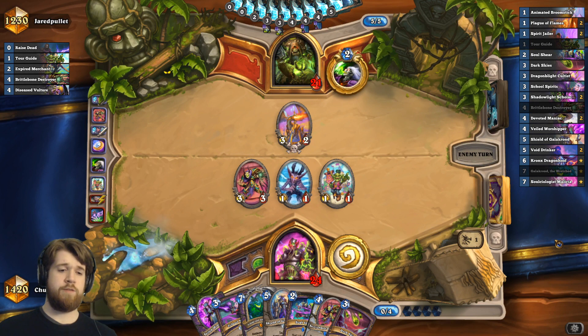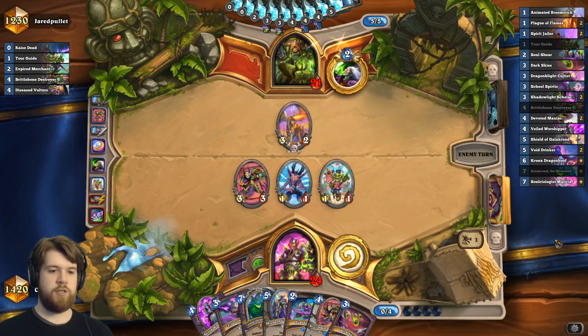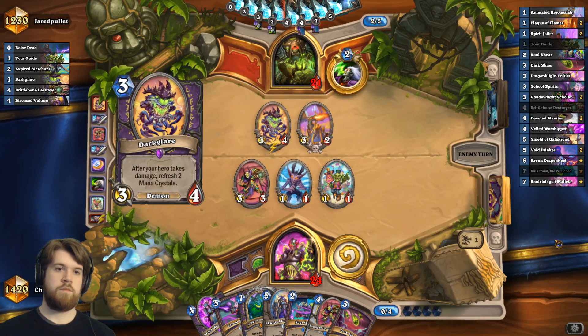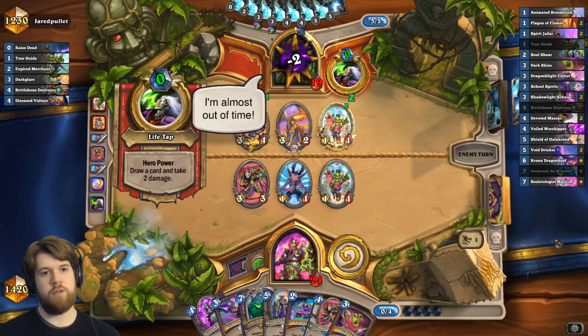Turn five is shield of Galakrond, turn six is maybe tap plus the second brittle bone. Maybe soul sheer, veiled worshiper — who knows. Need to make sure to kill this first. A little agony goes a long way — you're here for the tour. Gains a mana off this, pretty strong.